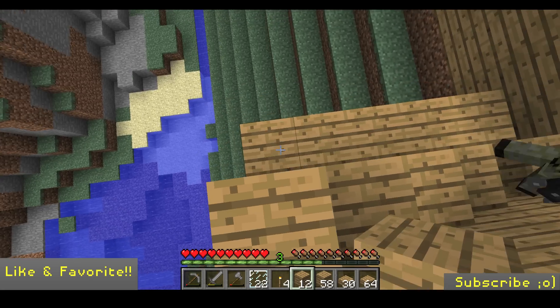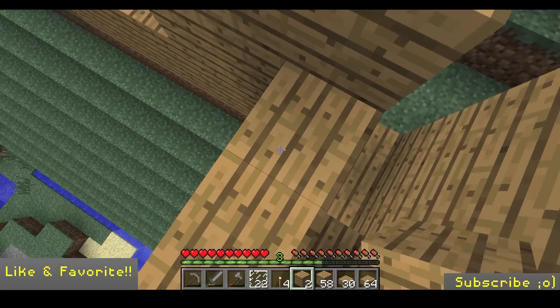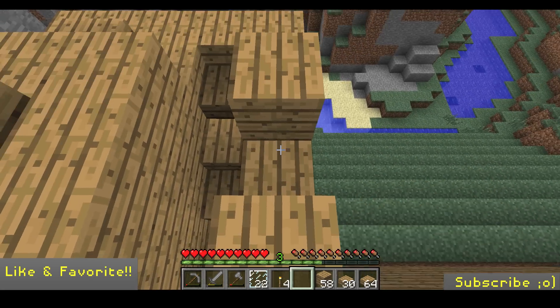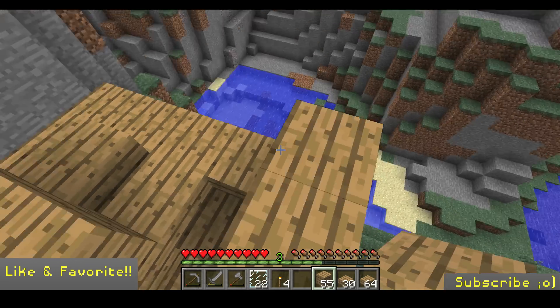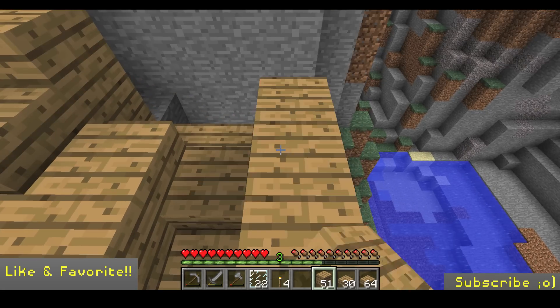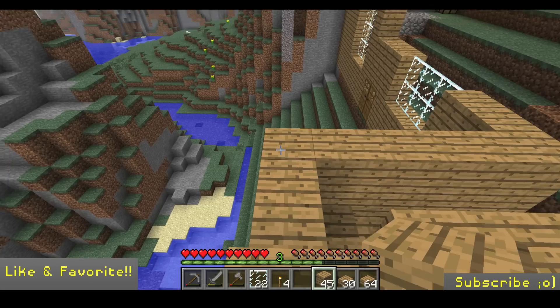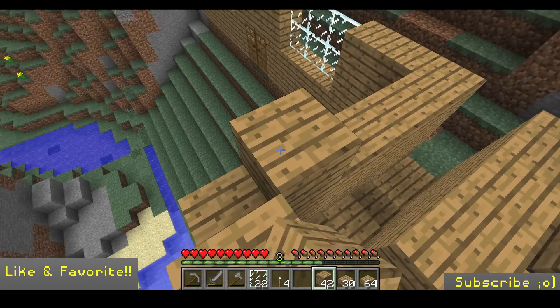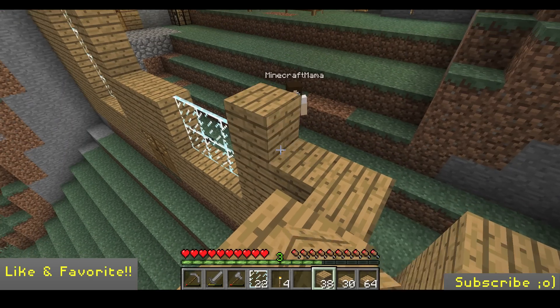We need more lumber or sand for glass. I hate just making the house out of lumber — well, we're just starting, then we can trade out for other materials. I'll go get the wood. There are a lot of floating little islands up here.